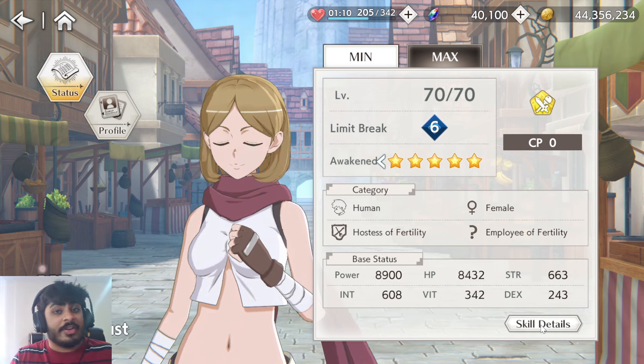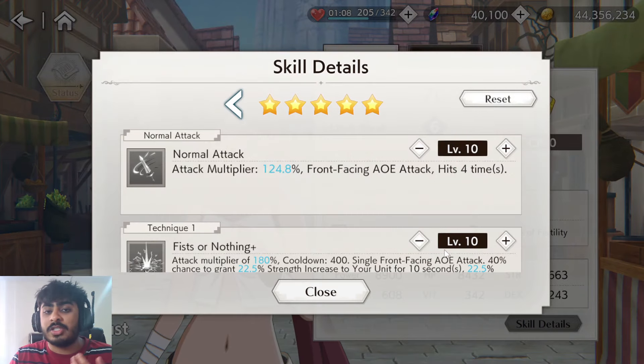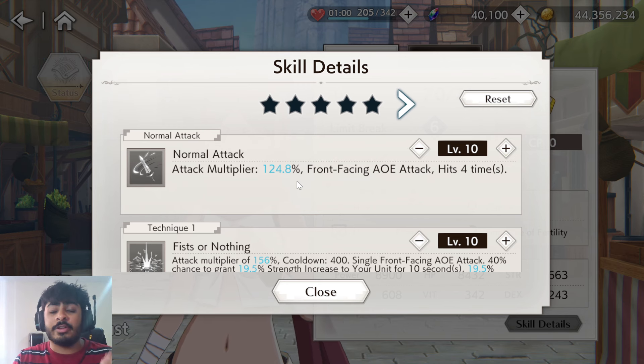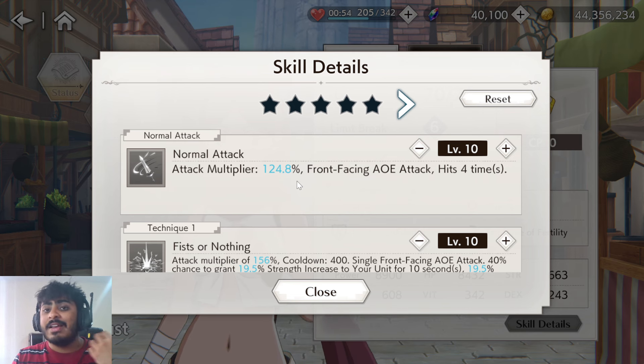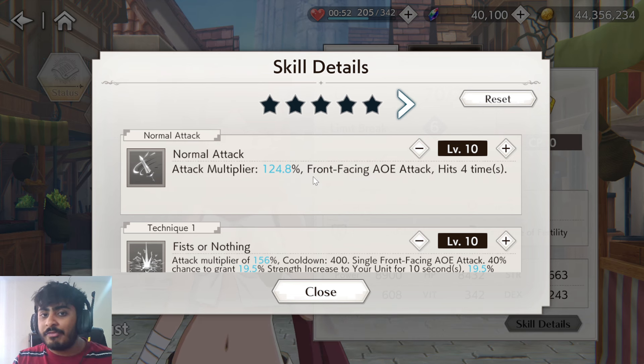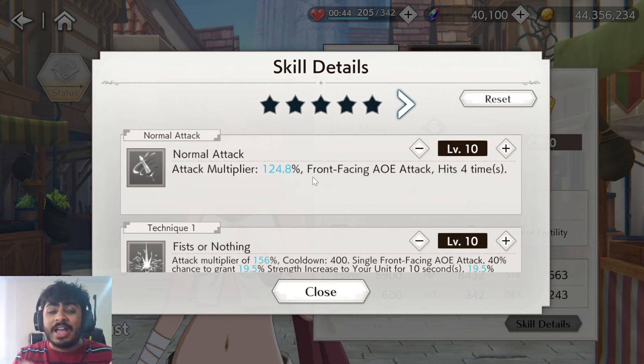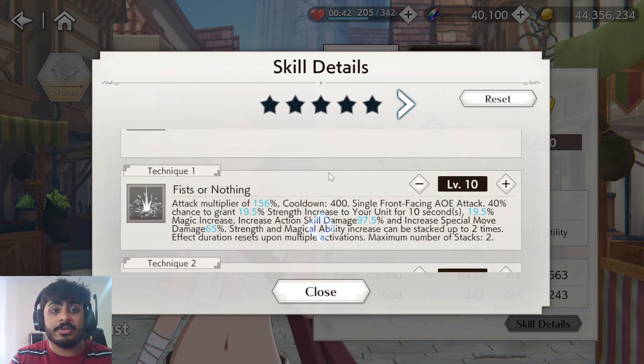If we take a look at her A0 first — her normal attack — just like the other Hostess of Fertility units and a majority of the rest of the game, her normal attack has an attack multiplier of 124.8%, a front-facing AOE attack, and hits four times. Not a major difference there. I'd like to see more variety in normal attacks in the future.